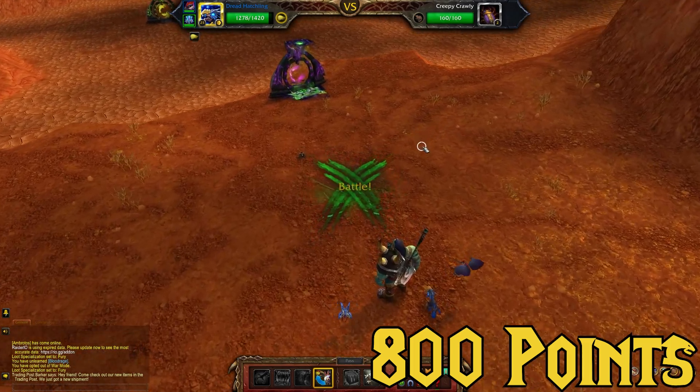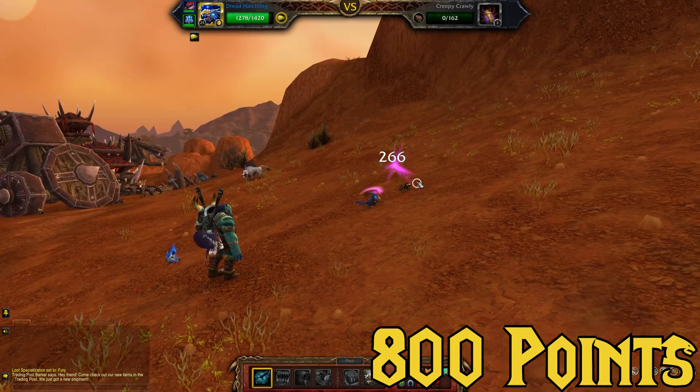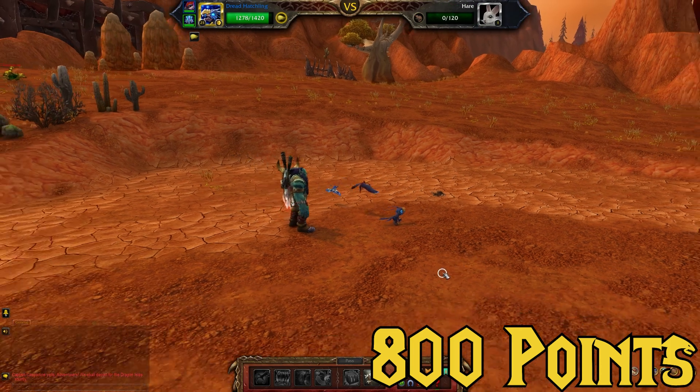I hearthed to Valdrakon, took a portal to Orgrimmar, and started to kill pets — cockroaches, beetles, rabbits, and other things outside of Orgrimmar — until I knocked off 15 pet battles. After the 15th victory, we got 1,000 points.